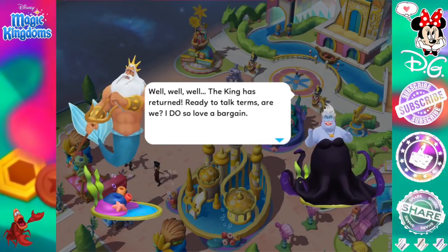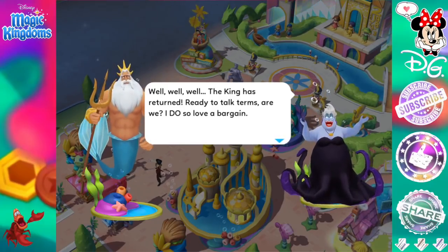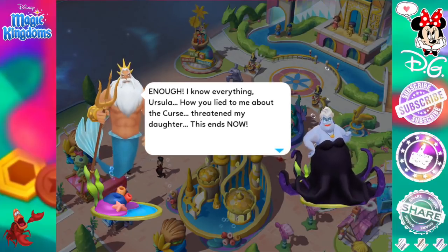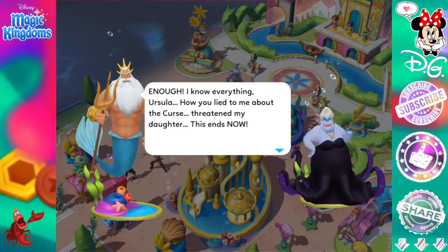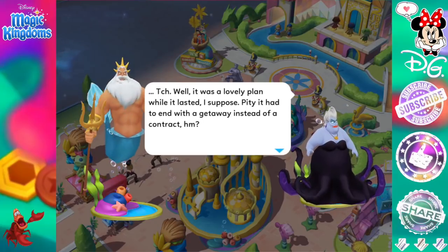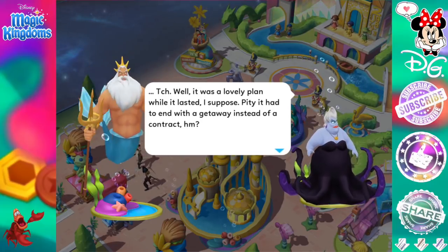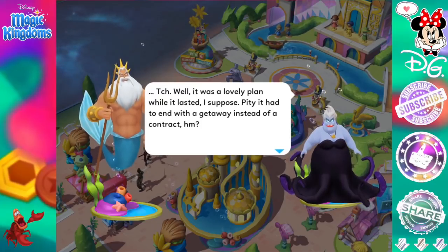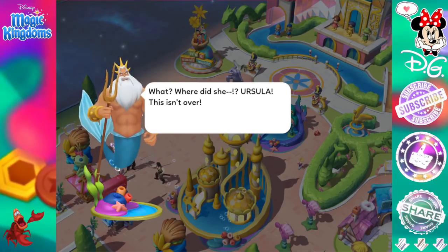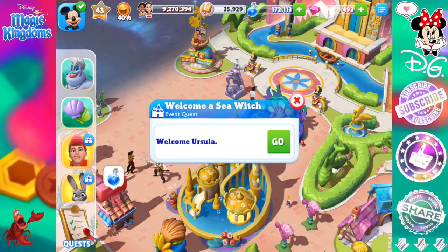Well, well, well — the king has returned. Ready to talk terms, are we? I do so love a bargain. Enough! I know everything, Ursula — how you lied to me about the curse, threatened my daughter. This ends now. Well, it was a lovely plan while it lasted, I suppose. Pity it had to end with a getaway instead of a contract. She's running? Ursula? This isn't over! Oh, he's so angry. Welcome, a sea witch — we have done it. Wow. After all of that.